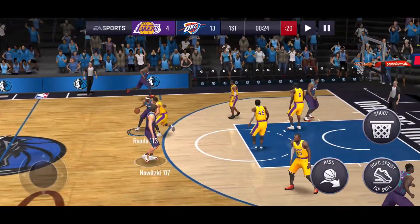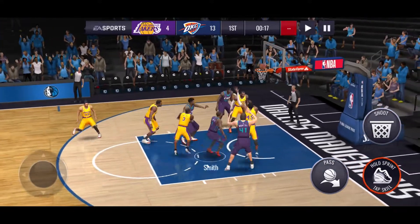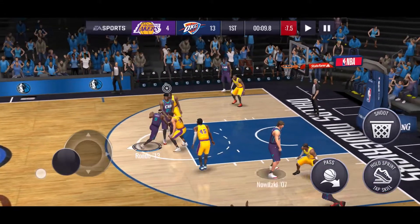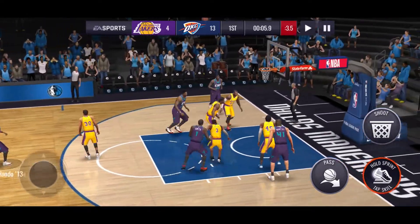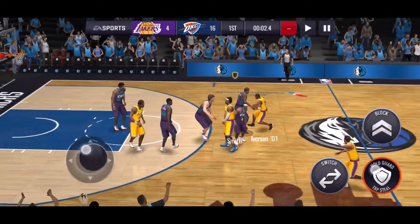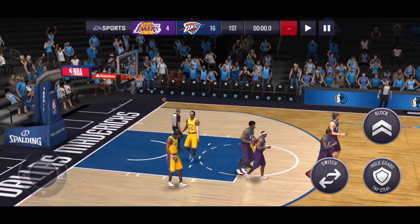Quick spin move - taking the mid-range, getting blocked. Kind of a deep three, eight percent brick for Dirk with the rebound. Rondo again going at Curry, stepping back - that Bill Russell, I don't know where he was going. 20 splash, look at Rondo - 16 points! You all did not expect him to be this good. Iverson passing back to Curry - Curry deep three not going in. Yeah, 16 to four - we're gonna hop into the next game.